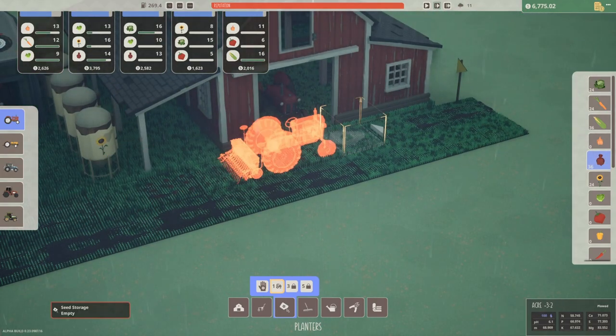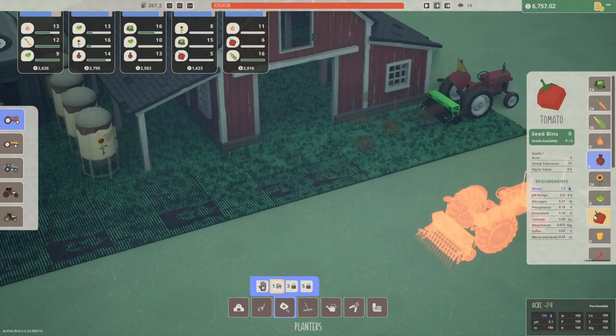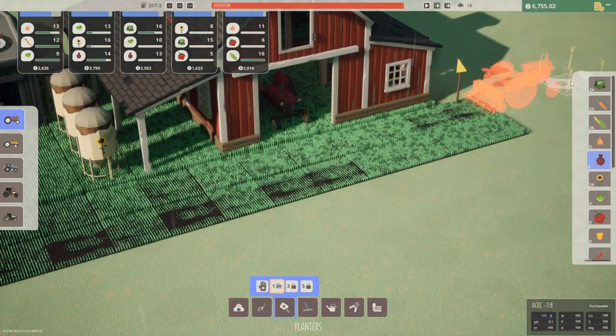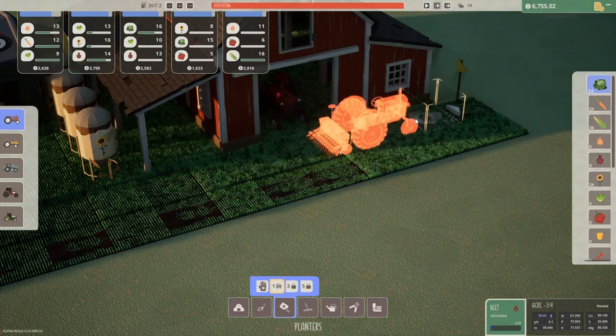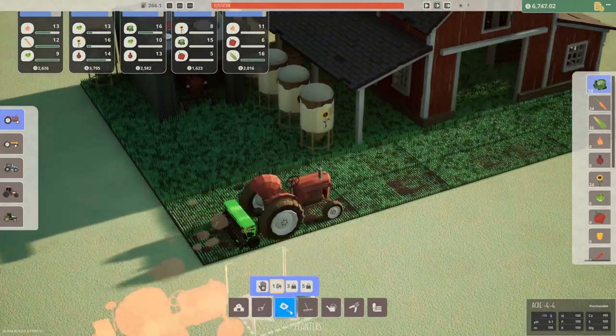I want to buy the harvester — yes! Oh look at that, I like how the different implement attachment on the back changes how they look. Okay first of all we need some onions growing — weeds are already there. Oh, and these are new things — tomatoes! Okay we need tomatoes.